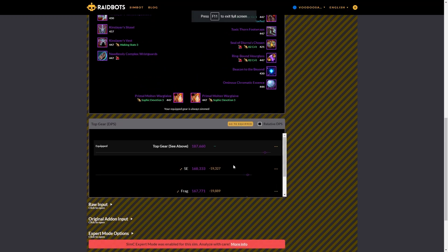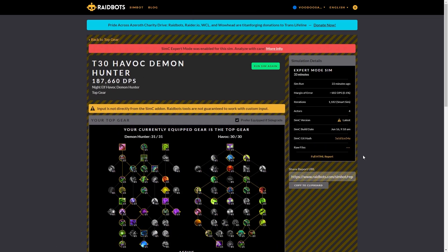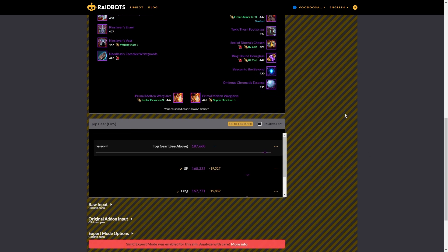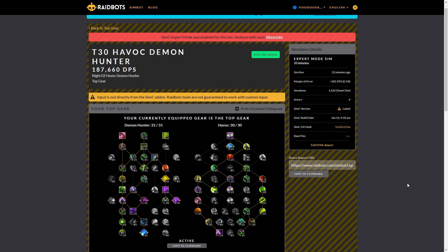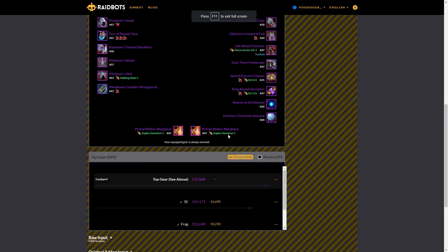Nathrezim — Left Right is again simming highest. I do want to note that there are massive chain pulls here that get blasted down quickly, so your personal damage probably won't be this high. That said, Left Right is likely the best option — it gives you flexibility to hit bosses during downtime by chucking a glaive at them. The numbers are bumped up somewhat due to the giant chain pulls that the sim isn't fully accounting for.